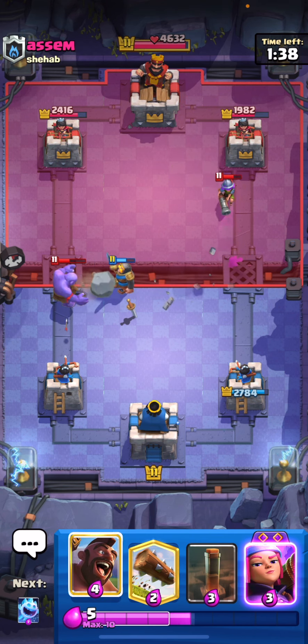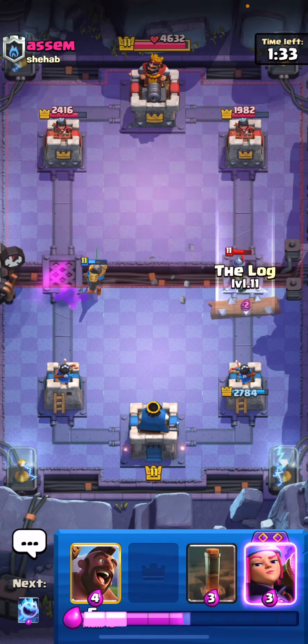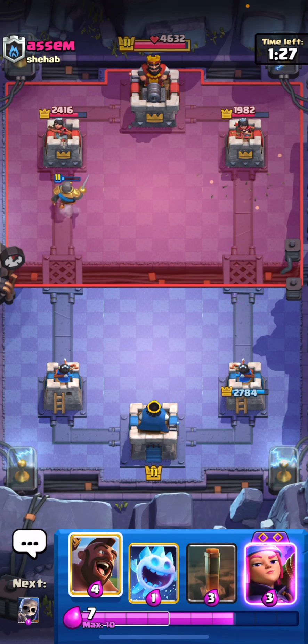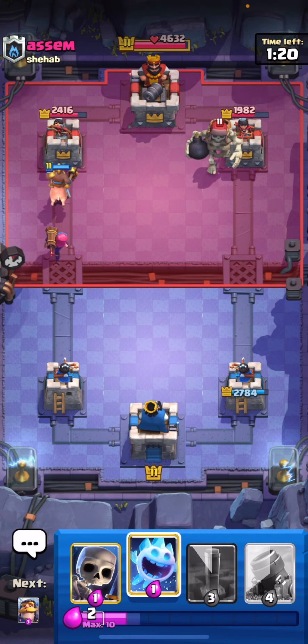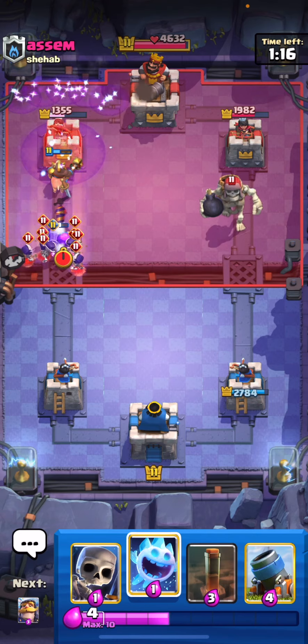He's going to go for the King Tower activation — he must be watching Benny Royale or something, because that is something I preach. I have a decent amount of Elixir, and if you're going to go for a push with this deck — he goes for the Giant Skeleton — so I'm just going to do this: Hog Rider, Evil Firecracker. That should be Tower on the left side. If not, it's going to be a ton of damage. Now, the reason why I'm doing this is just because...